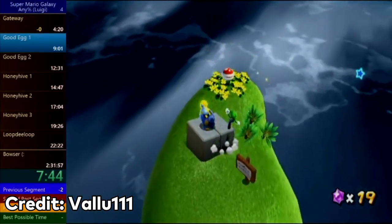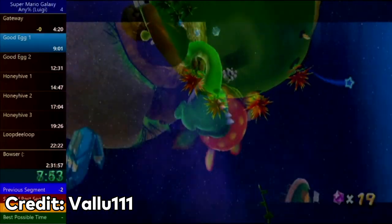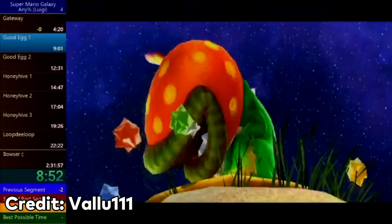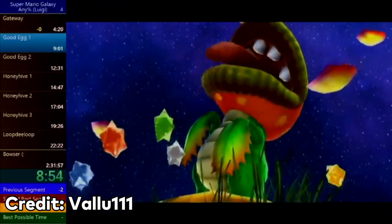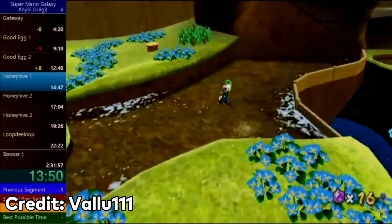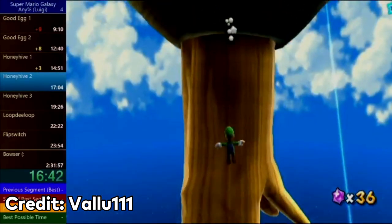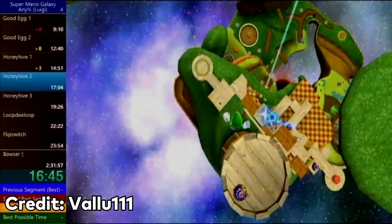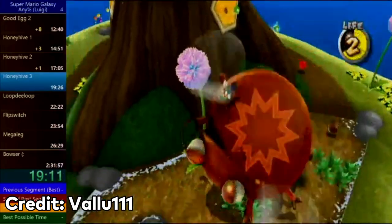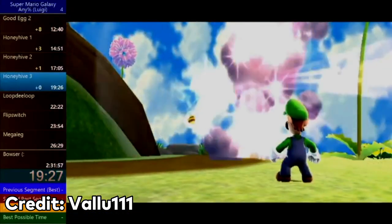Getting back to the run, Valu misses the gravity skip but doesn't lose too much time since he takes the vine instead. During the fight against Dino Piranha, Valu shoots some of his star bits at Dino Piranha just before the final hit to slow them down, which can be slightly faster. In Honey Hive 1, Valu has a minor slip up, but doesn't cost too much time. On Honey Hive 2, he takes the exact same route that Giselle took, which is actually slightly slower than the route that Caio Rea took. In Honey Hive 3, he has a little trouble with Bugaboom, but quickly recovers and defeats the boss.